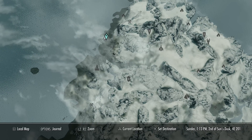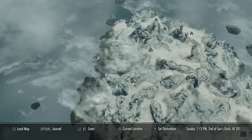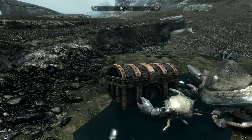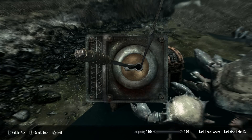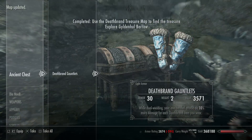We have the boots there, and the last piece of armor is up to the northwest. Just follow the coastline north from the second chest and you'll find it in no time. There's also a little river as a landmark — just above that river near some mud crabs. The last chest has the final piece of armor but also a key, which opens the burrow where Deathbrand hid the main part of his treasure, including the swords.